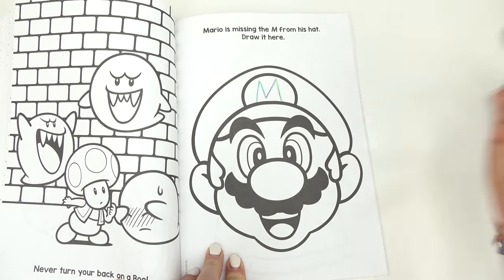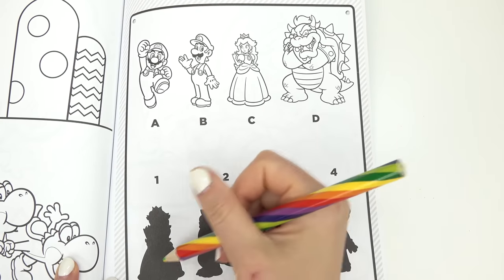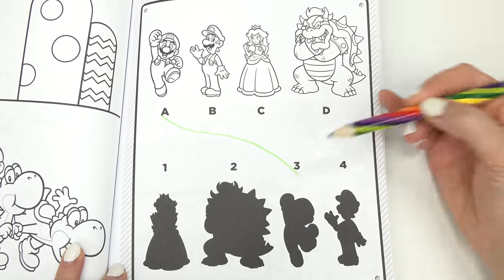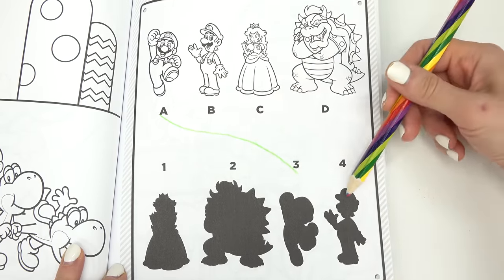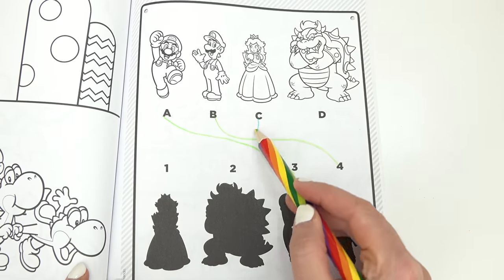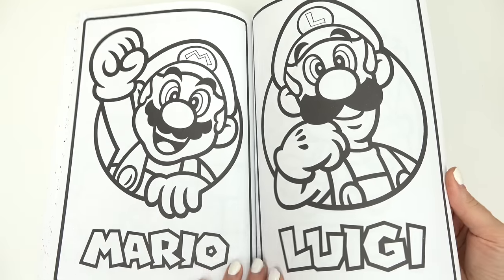Let's keep turning. Oh, here's Mario — what is he missing? He's missing an M on his hat! Oh, beautiful Princess Peach! Let's do two more pages — we're gonna match these characters to their shadows. Let's start with Mario, looks like he's jumping up so it's number three. Luigi's shadow — it's right here, so B is four. Peach has a dress on — Peach is number one. And Bowser is the biggest one — D is number two.